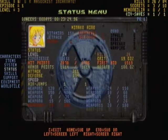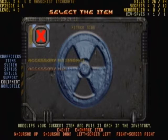Next is Equipment. Any equipables you get, you can give to them. Depending on the difficulty, you can equip only a certain amount of them at once.